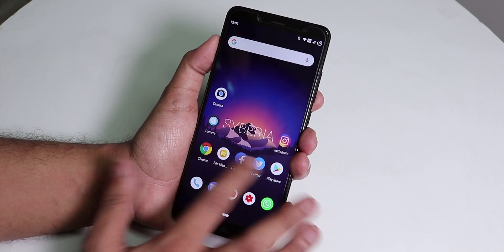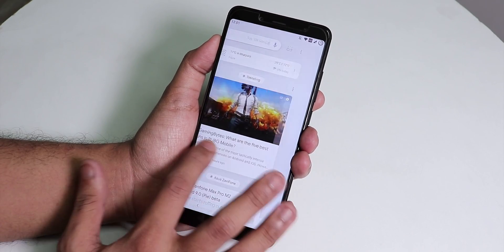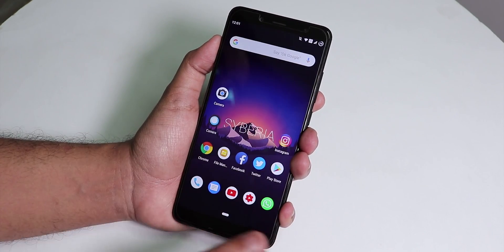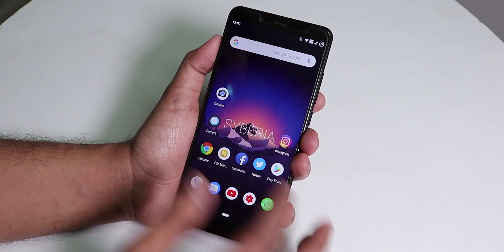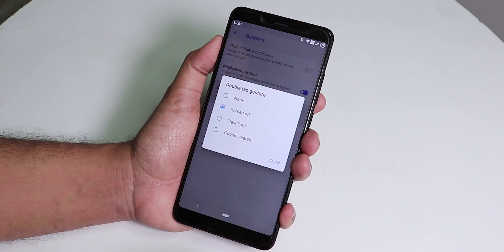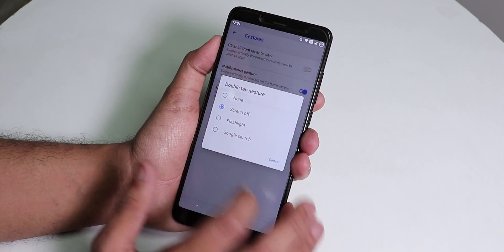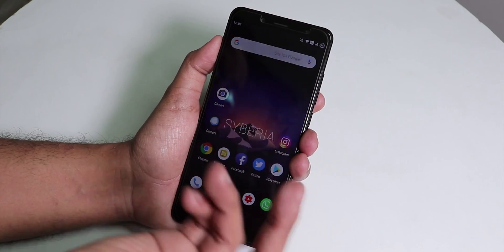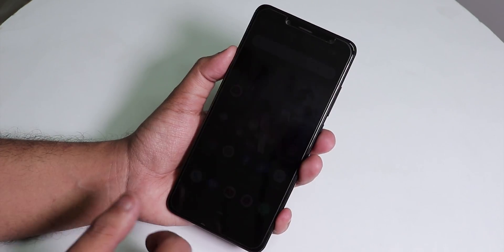The Quick Step launcher is the default launcher, which has a Google Now card to the left. You can swipe down anywhere on the home screen to access the notification panel. In settings, there's a gestures option with double tap to sleep, flashlight, and Google Search. If you double tap a blank area on the home screen, the device locks.